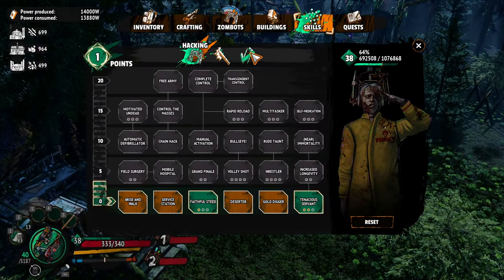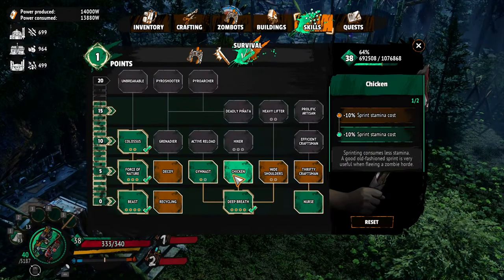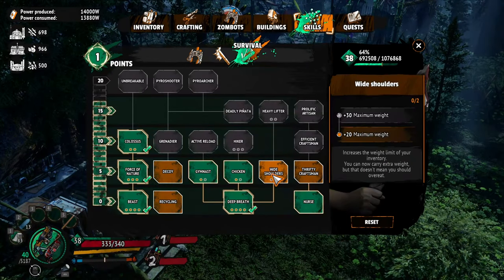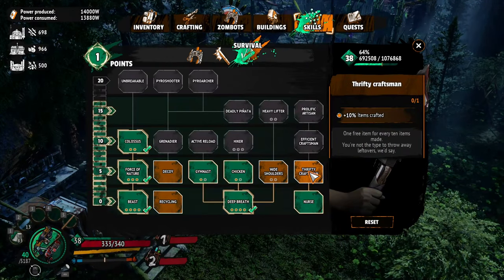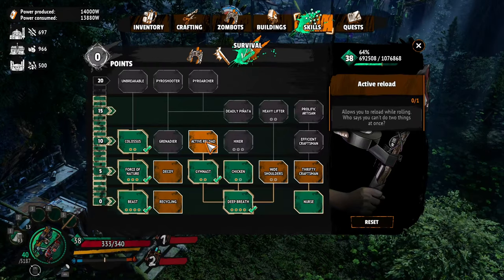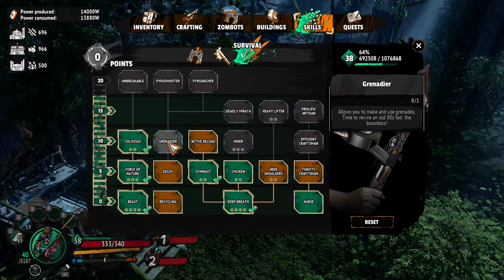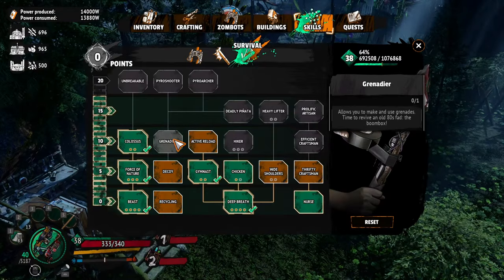We have one skill point — let's use it. I'm not sure what I want. Probably we'll go with gymnast. I think gymnast is probably the best. Plus 20 maximum weight might actually be good too. Reloading while rolling would be awesome. Allows you to make and use grenades — that would be cool too. Maybe we should figure that out later.